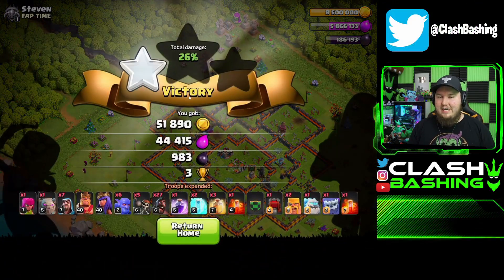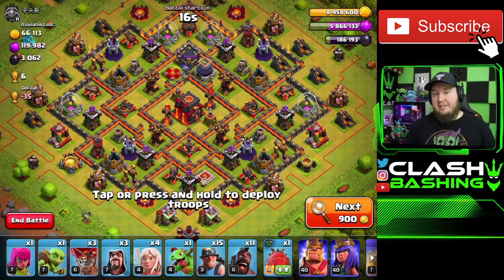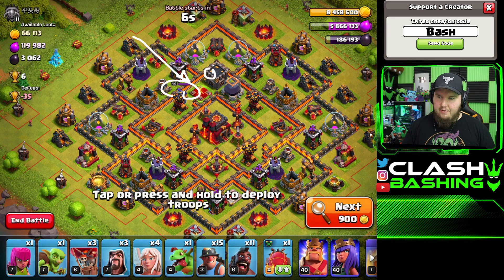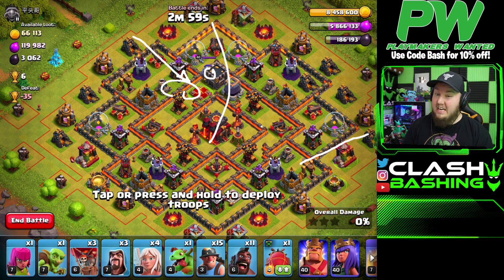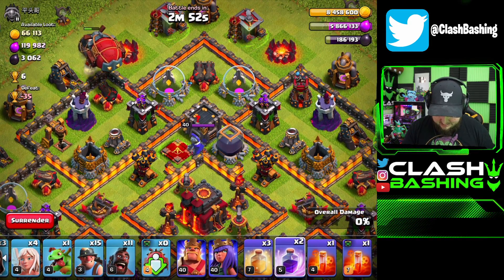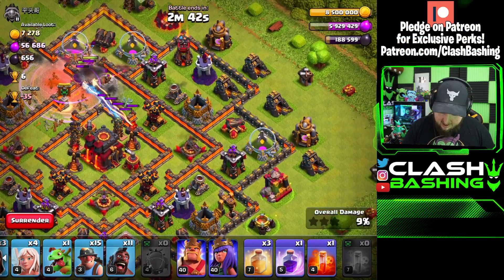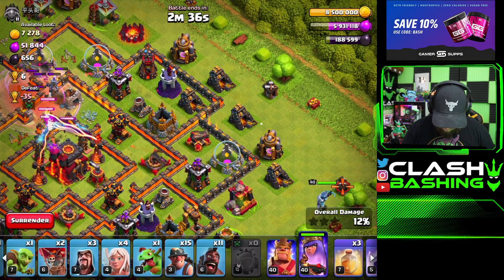For the Hybrid, we're going to bring a blimp with a yeti and valk, send that in toward the town hall to pull out CC troops and try to take out the enemy queen. Then we'll queen walk down the side and have the alleyway set for the hybrid to work through the middle of the base. I don't use this attack at town hall 10 — I think there are better attacks. The yeti-valk combo in the blimp is going to be beautiful, and then we start our queen here with a baby dragon.